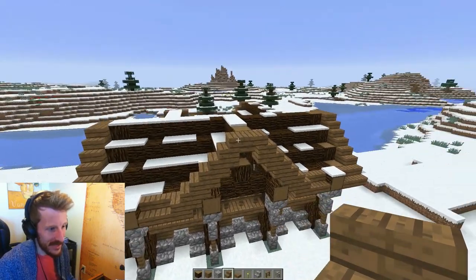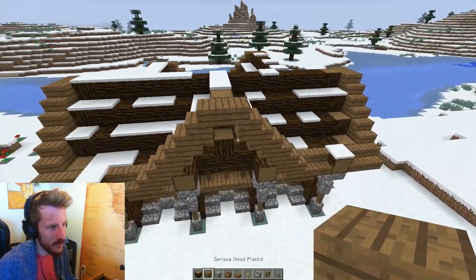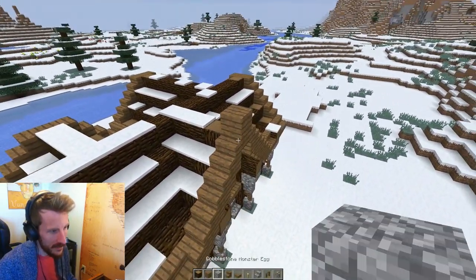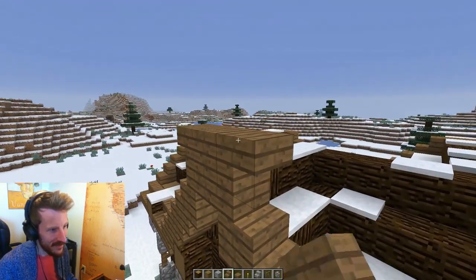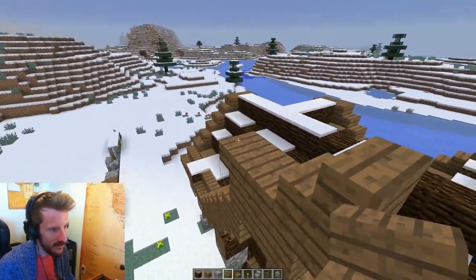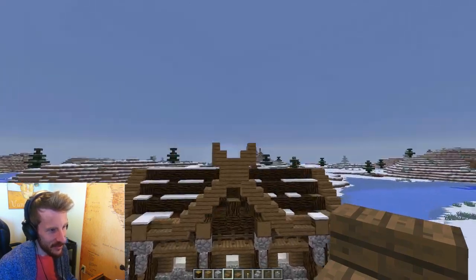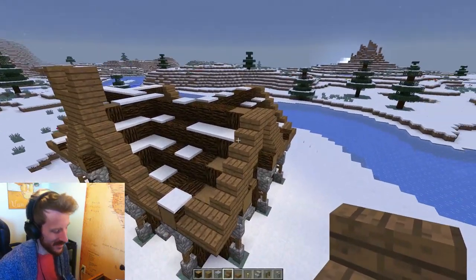We're actually getting quite close to the finish. I'm going to show you how to make these look viking, because at the moment it looks maybe medieval. A full block on top, then upside-down stairs, upside-down stairs, and on top of those right-way-up stairs facing the opposite direction. Back up and take a look — tell me that doesn't look pretty viking. I'm going to finish these up before nightfall and reset it to morning before you guys get back.